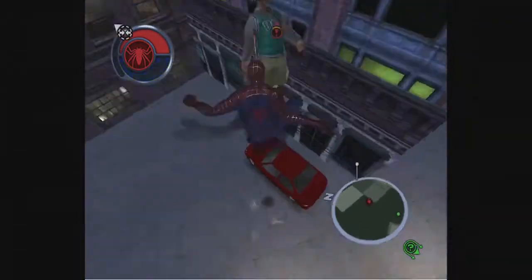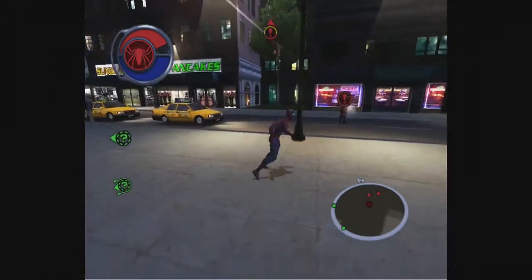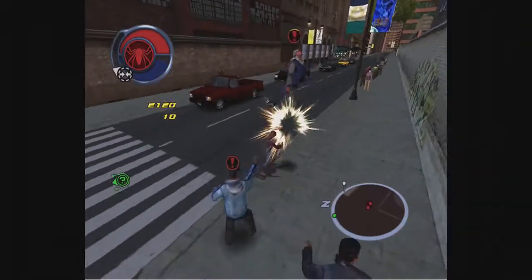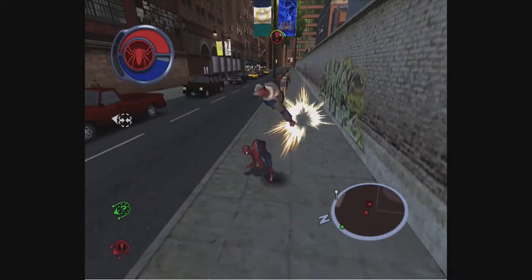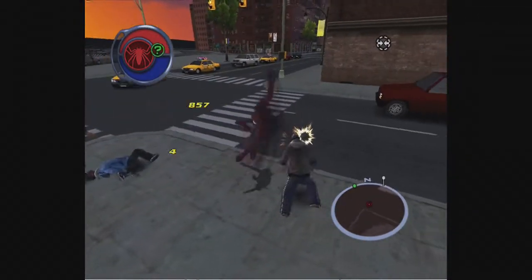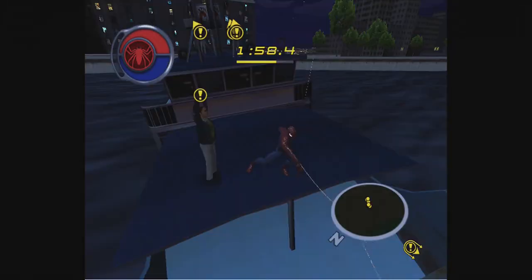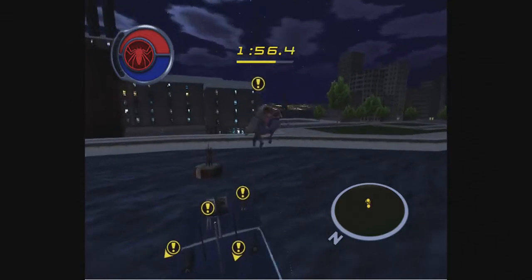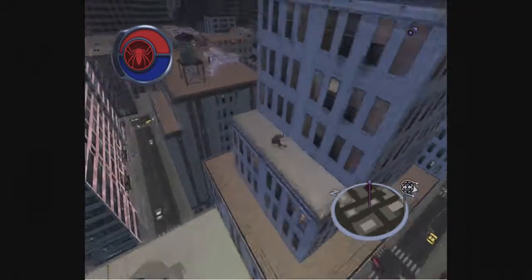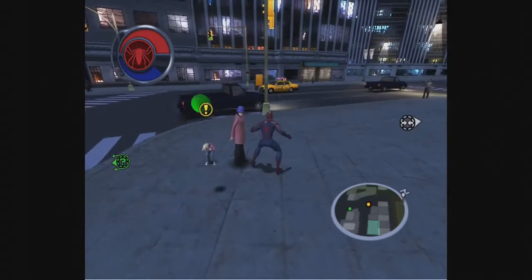The combat of the game is absolutely fantastic, with Spidey being able to punch and kick enemies as well as using various web attacks to incapacitate enemies. Spidey feels significantly more powerful than these standard enemies and it's really cool and fun to try out all the different combat strategies. You also have NPCs that are in danger and you have to save them, such as a sinking boat full of tourists, construction workers who are about to fall off rooftops, injured NPCs who urgently need a lift to the hospital, or perhaps most importantly, a child who has lost their balloon.